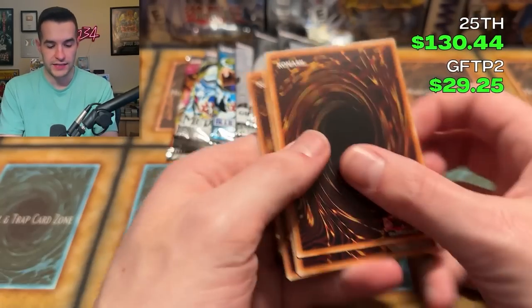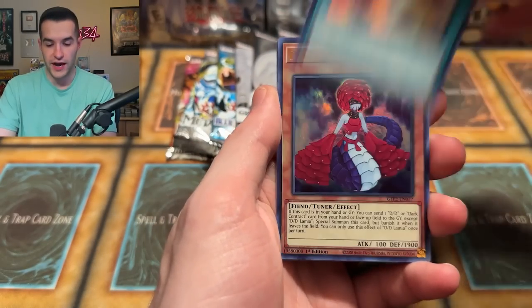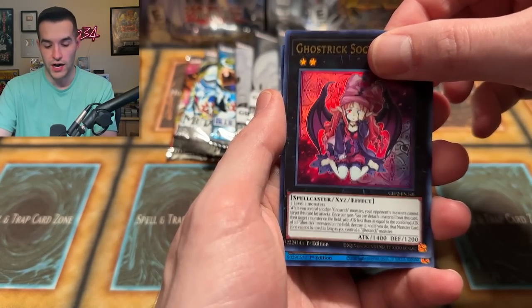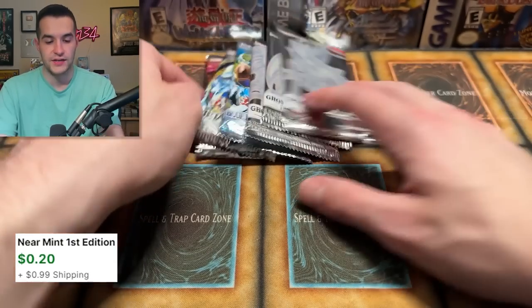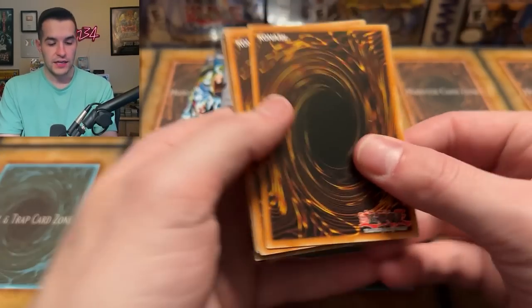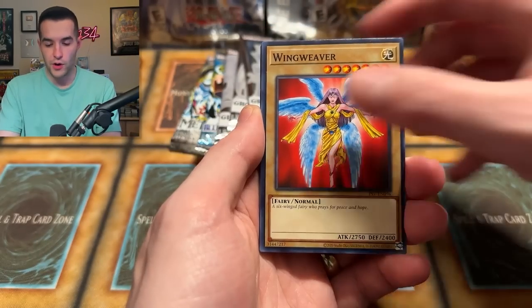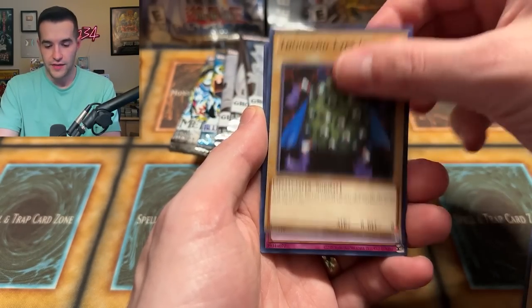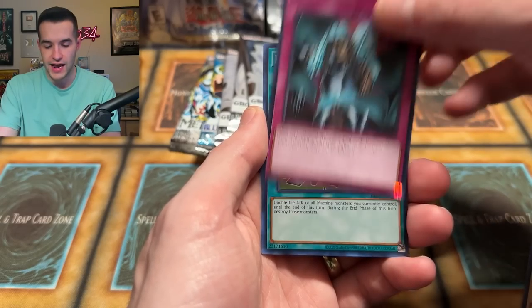We have Contract, DD Lamia, Advanced Ritual Art, Ghost, Cutie Boss, and another Protector. Not too good there. A few packs left. Insect Barrier, Wing Weaver, Sky Scout — will we get a second Genzo? Could be pretty crazy. Thousand Eyes Idol, Magic Drain, and a Limited Removal — super rare, we'll take it.